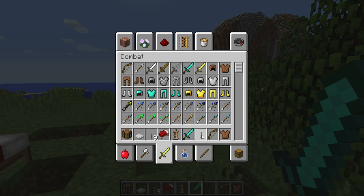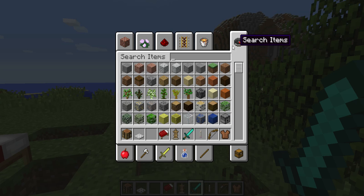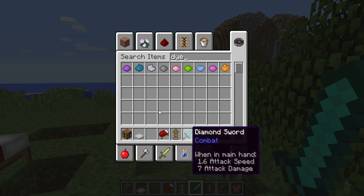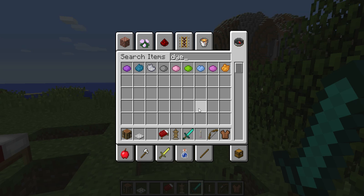So there we go. We just type in 'dye' here and you can get whatever kind of dye you want, or you can go into these others and find other dye. I'm just gonna go for red and grab that.